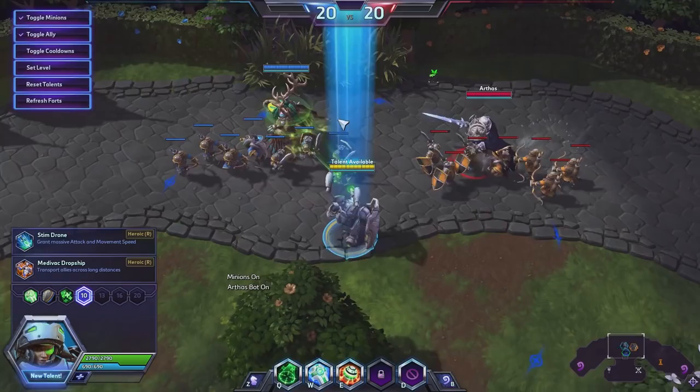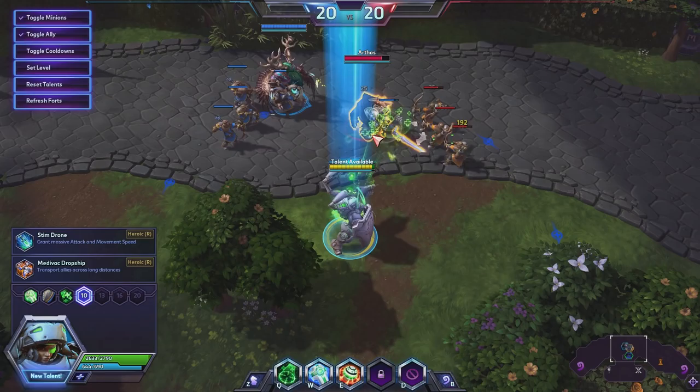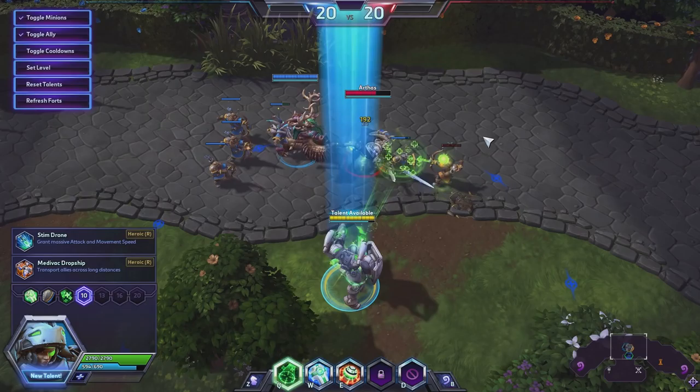These are your level 7 talents. We have Increased Area, Bigger Knockback which increases the knockback of your E ability. Then Irradiate — enemies near your Healing Beam target take 50 damage a second. That's pretty cool. Let's bring in Furion and try that one out. We also have Mule and Cleanse, which is a pretty general talent.